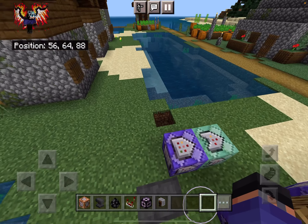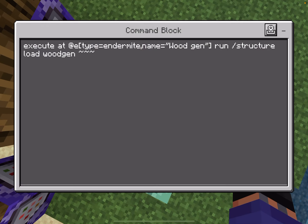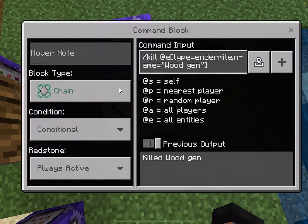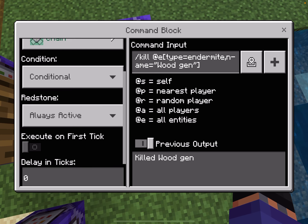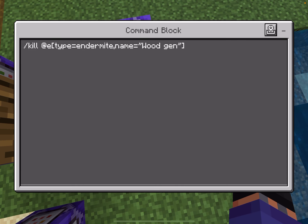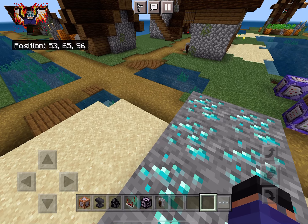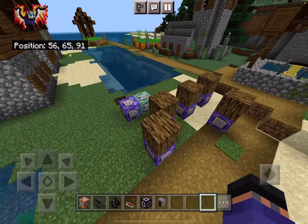With only two command blocks you can do all of that. Here are the commands in case you want to type them in again: repeat unconditional always active, and chain conditional always active. I may put them in the description below if I'm not too lazy and don't forget.